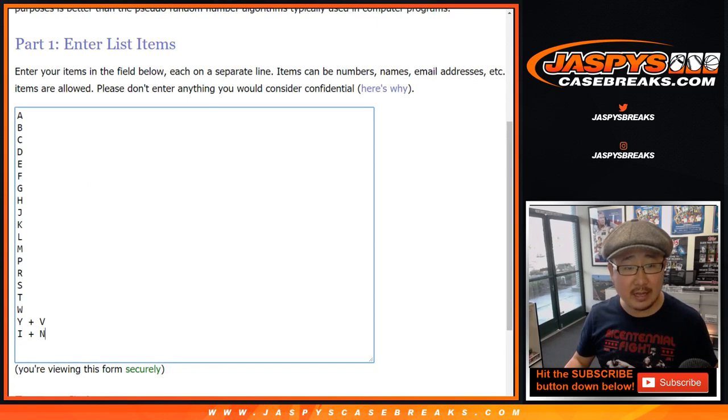Here are the first letters of their last names, so keep that in mind. If it's Kareem Abdul-Jabbar, it'll be A. Carl Anthony Towns is T, by the way. Ichiro is S — Ichiro Suzuki.